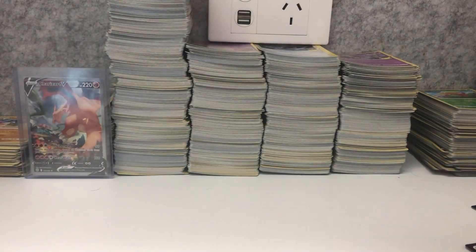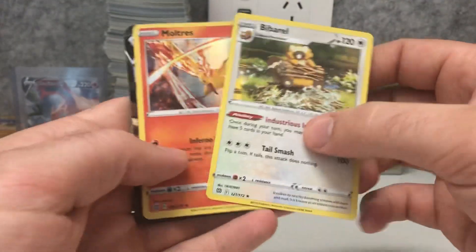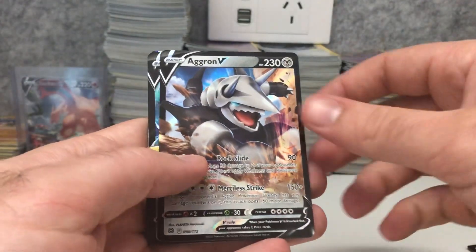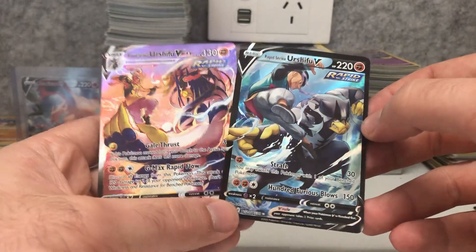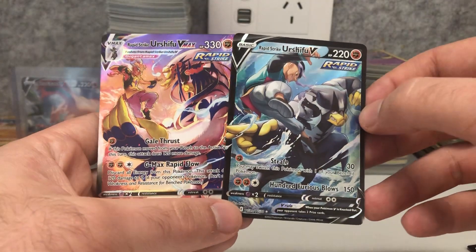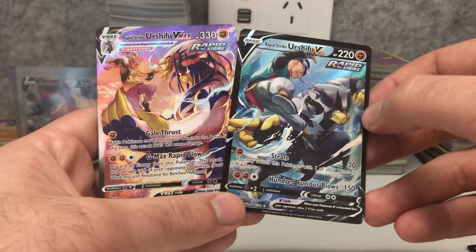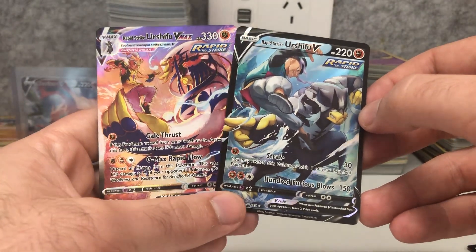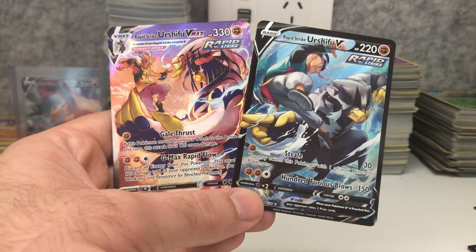And then in our Brilliant Stars, it was really on fire today — we got two holographics, the Bibarel and Moltres, one V in the Aggron, and two secret rare trainer gallery textured Urshifu V's — the V and the V-Max. Awesome cards, really lucky to pull both — the chances of that are pretty small. This was an awesome opening today. If you enjoyed the video make sure you leave a like, subscribe to the channel, and I'll see you in the next one!